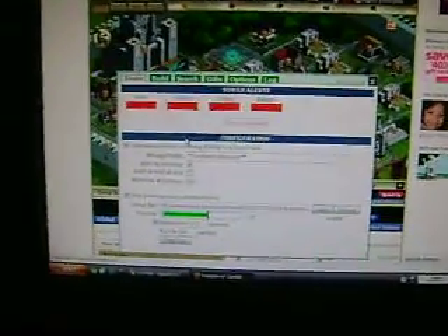So the first tab we're going to be looking at is your Tower tab. This is going to send messages automatically to your alliance when you are being attacked, so when you are not online, they can still protect you and protect your cities.